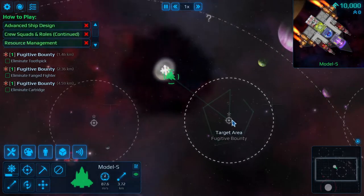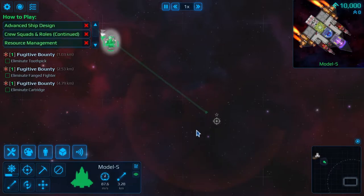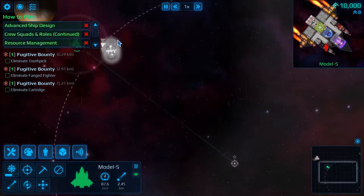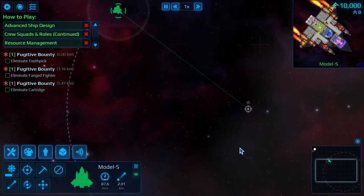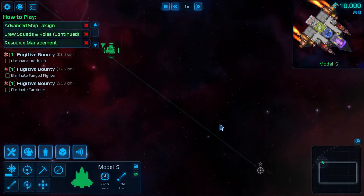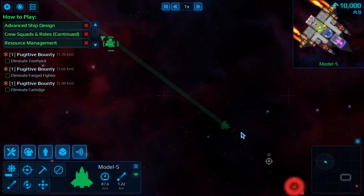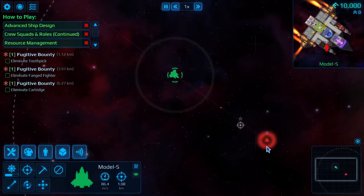Right-clicking sets a destination; shift right-click queues more waypoints. If you hold right-click and drag your mouse you can change the direction — so your ship will fly in and then turn that direction at the end. You'll see the little red arrow showing which facing direction is set. Now we have a target here, so we'll go ahead and attack him.